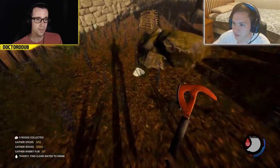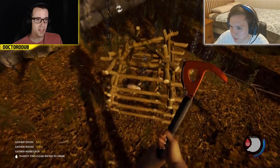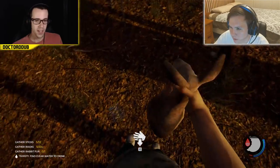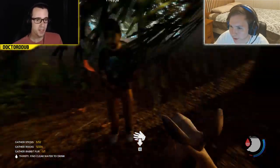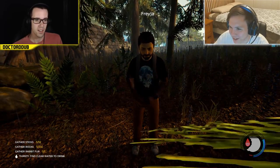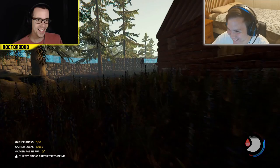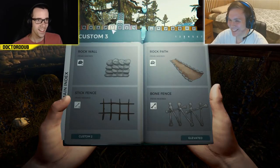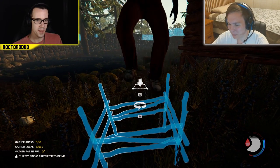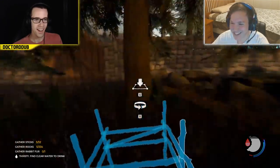That could be a nice sustainable food source instead of having to keep building traps. Speaking of which, here's a rabbit. I just pressed E on the trap and got a rabbit. Can you build a rabbit cage? Mine — did you just take that out of my hand? What the heck, this is my rabbit! Here, I don't even want it at this point. I'm being productive right now. I'm just having fun.